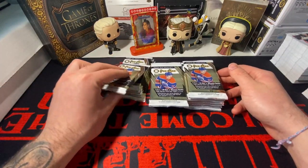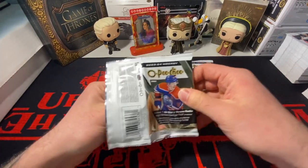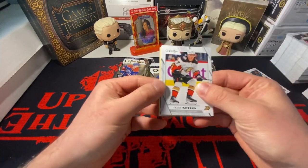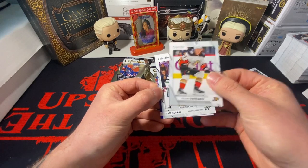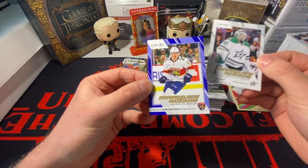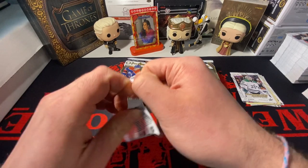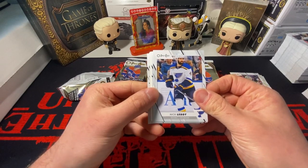You got 10 cards per pack, 18 packs per box. Please, Conor Bedard - I've had decent luck with this in the past. I'm not gonna go over the base. We got Mo Cider retro, looks like we have a Matt Murray, and then it looks like we have a blue rookie - it's Mackie Samaskevich. I don't think that's a bad one honestly, I think he's decent for Florida.